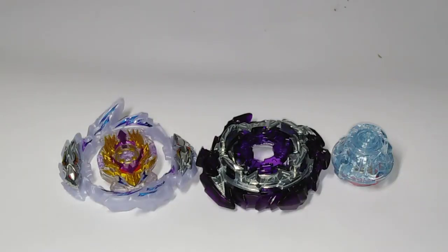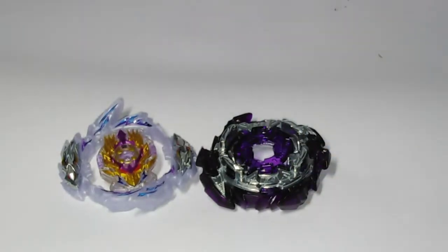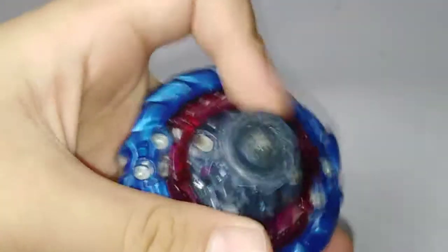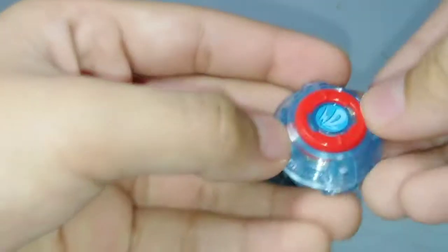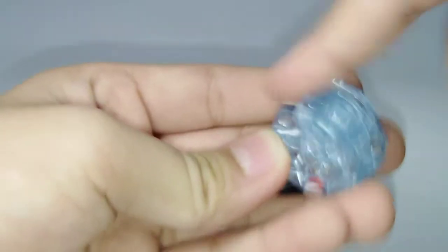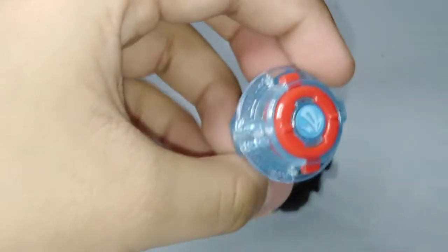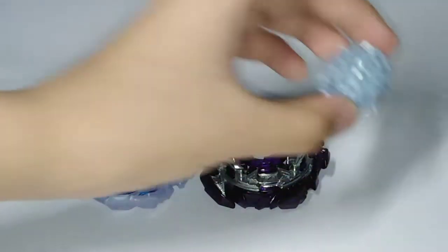Okay guys, I am back with all of the stickers on. Let's talk about the driver first. Here we have Destroy Dash. Destroy is a very, very old driver - about three years ago it first released on Nightmare Longinus. This destroy driver is in a dash form, so that means you can see that golden spring, which means it's very, very tight. It makes the spring tighter, so it makes the bay harder to burst. I really like this icy white color - it's very clear and clean, that red and gold. This free spinning plate is one of the best attack type drivers around.